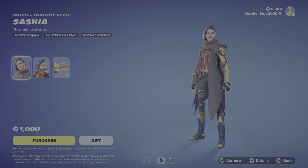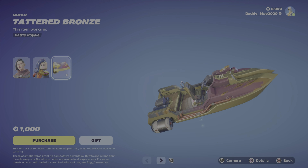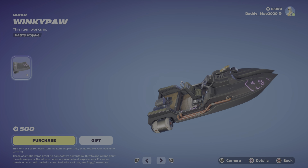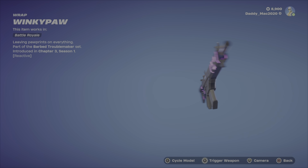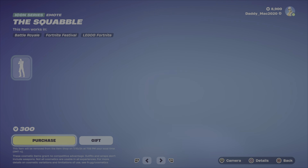We still have Saskia, a new outfit from the other day. There's the LEGO style. Here's the Tattered Bronze Reactive Wrap — love the look of that wrap. 1000 V-Bucks, it's not too bad. The Winky Paw Wrap is also available. It is reactive and it's 500 V-Bucks.